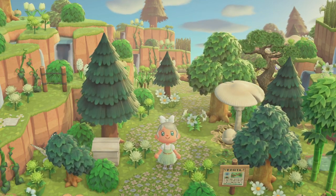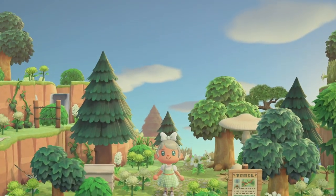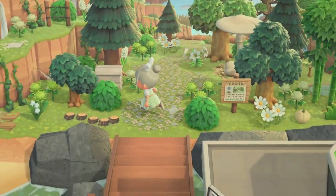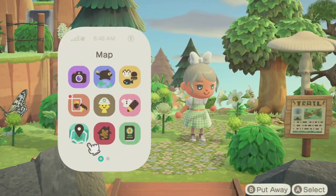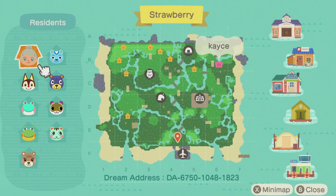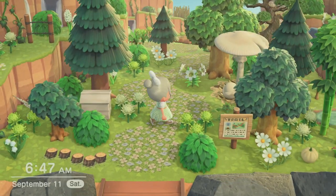Hey everybody, my name is Casey and welcome, or welcome back, to my YouTube channel. In today's video we are going to be touring my island, Strawberry. I have finally finished my island — Strawberry is a kind of colorful forest-core island. Here is my map; the dream address is at the bottom. I'm so excited, I can't believe I finished my island. I feel like I've been working on this for like six months.